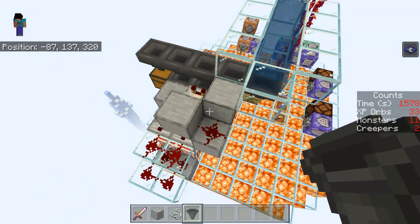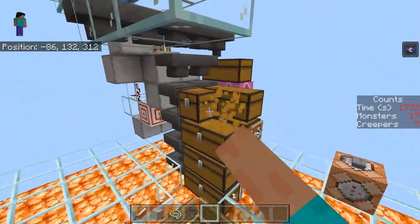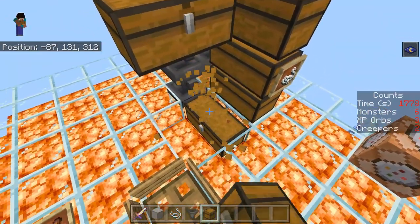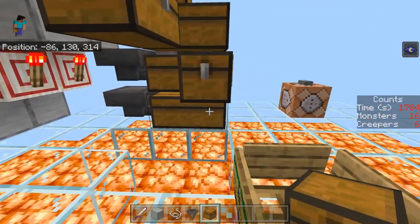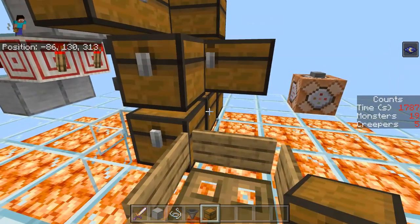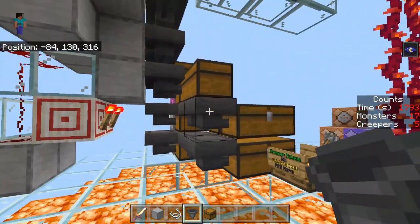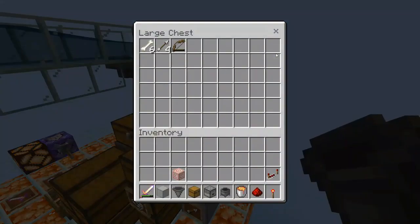One other possible tweak: if you have an item that drops a lot more than others — like gunpowder in this farm — and you want to sort them all, you may want to put the high-yield item at the front of your filters and use a double chest to split it into two columns. At the end of the hopper pipe, whatever you don't filter can go into a chest, as I've done, which fit my display goal of keeping track of exactly what dropped in the farm so I could fully understand what was happening and debug any issues.